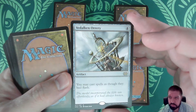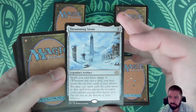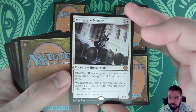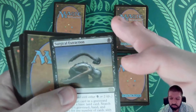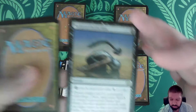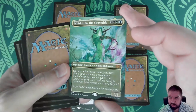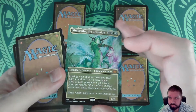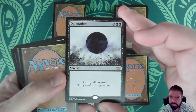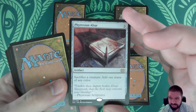Vedalken Orrery — I actually hit this several times across this weekend. Thrumming Stone. Monastery Mentor. Surgical Extraction. Muldrotha the Gravetide in borderless — that's very pretty. Damnation — pretty good. Phyrexian Altar — that's definitely good.